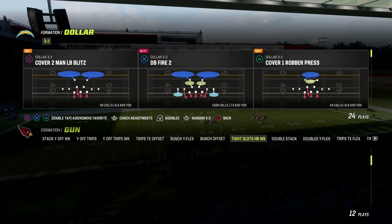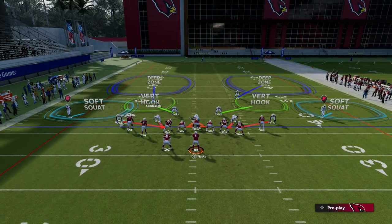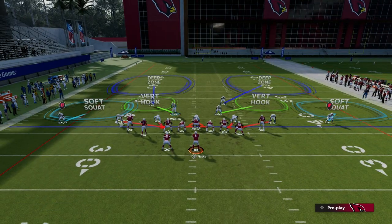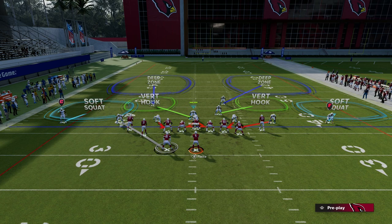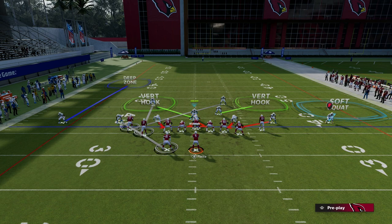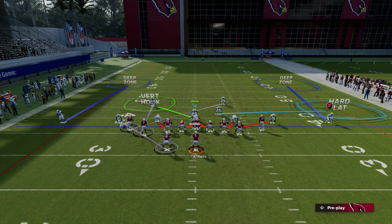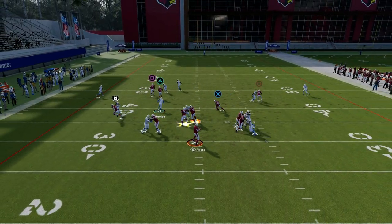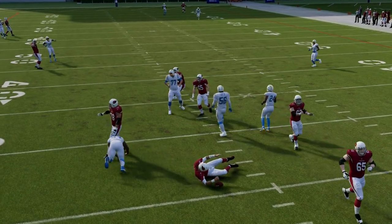One of my favorite things to do specifically against any kind of two-by-two tight formation: you don't have to send five every play — you can send four. Man the running back up, and over on the left side I personally really like to quarter and then simply cross man the right side. On the left you can man them up however you want. The four-man pressure will come in every single time, or at least create really, really good pressure, and then you're able to adjust off of that, creating a ton of different coverage concepts.